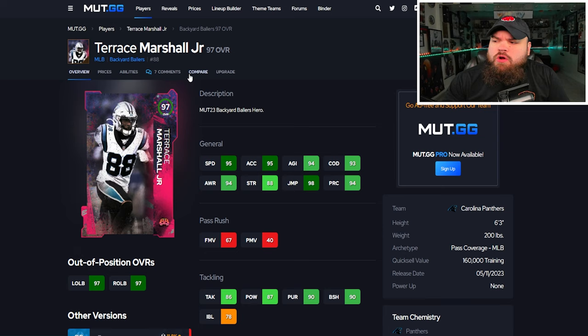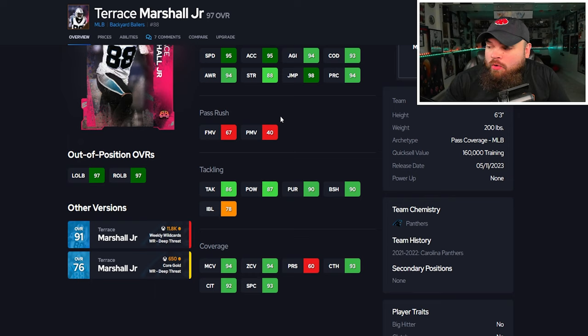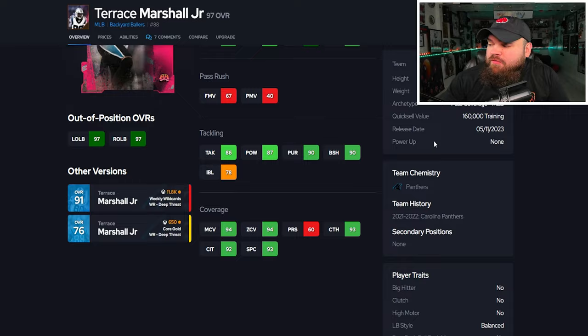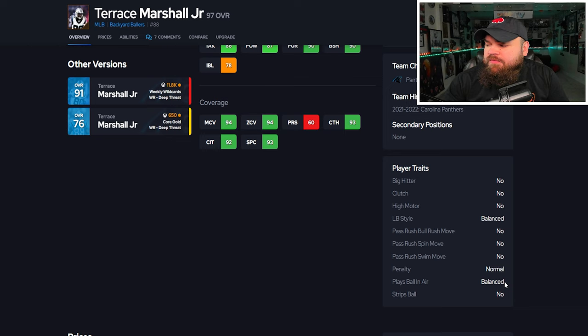First card up is Terrence Marshall Jr. — he's 6'3", pass coverage arc 95, speed can be up to 97 with the Sugar Rush track card, good acceleration, play rec is 94. His impact blocking isn't great, but block shed hits 90, which is somewhat rare for middle linebackers. He hits both 90 man and 90 zone, which a lot of players are not hitting.